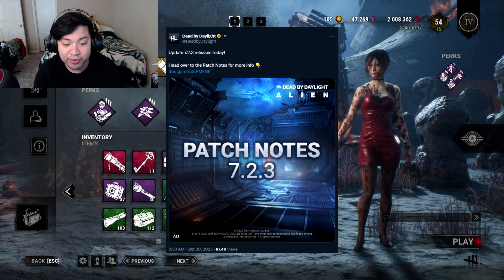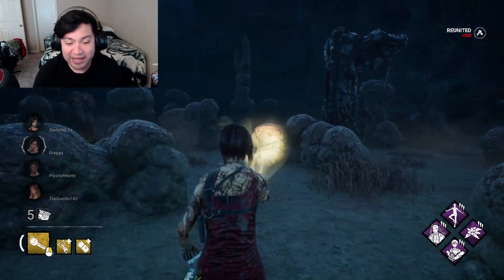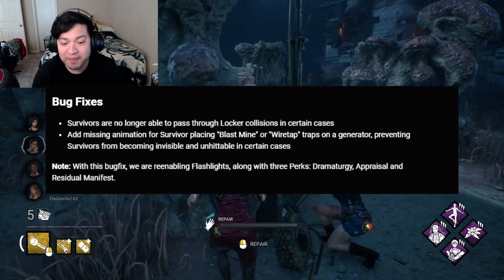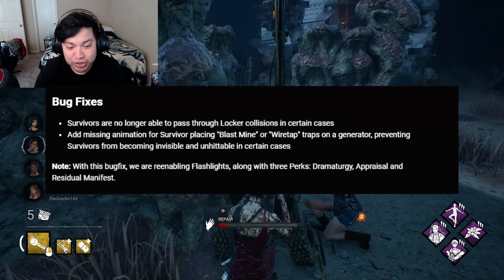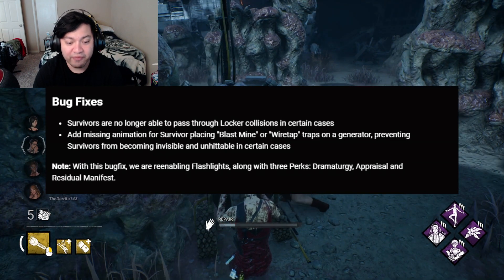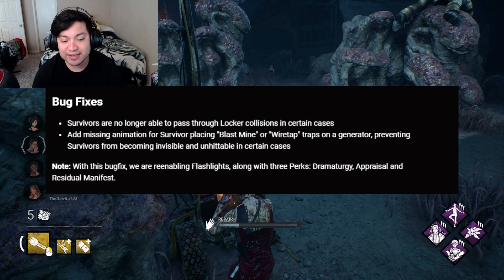So that's exactly what we're going to be doing. This is literally the smallest patch I've ever seen in DBD. It says right here bug fixes: number one, survivors are no longer able to pass through locker collisions in certain cases, and number two, added missing animation for survivor placing Blast Mine or Wiretap traps on a generator, preventing survivors from becoming invisible and unhittable in certain cases.